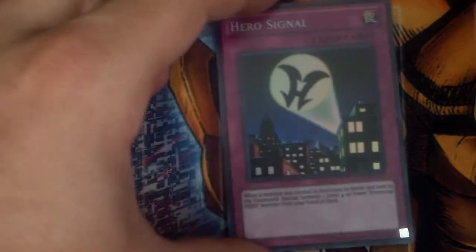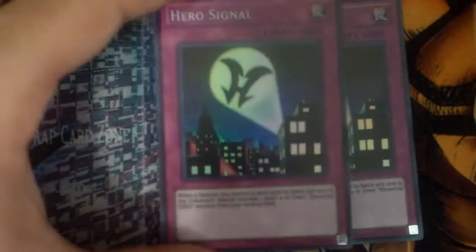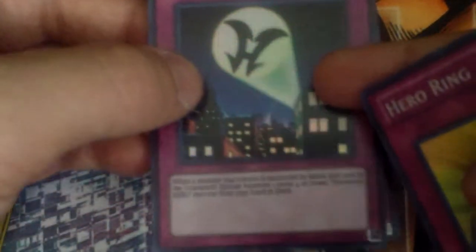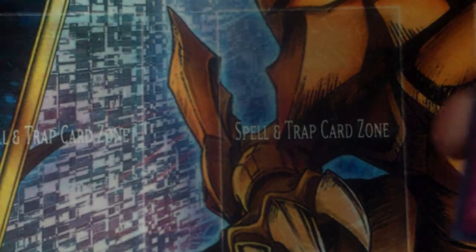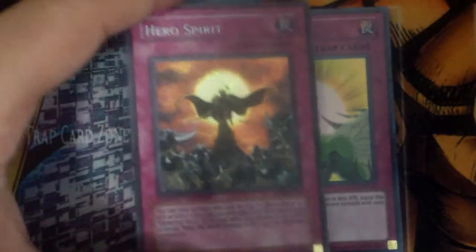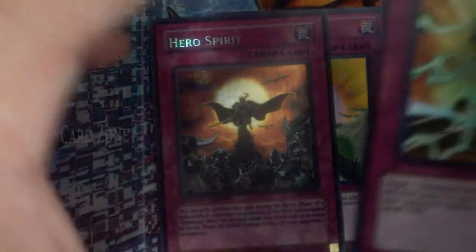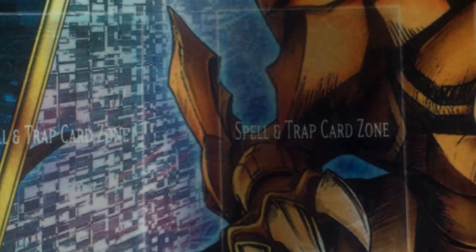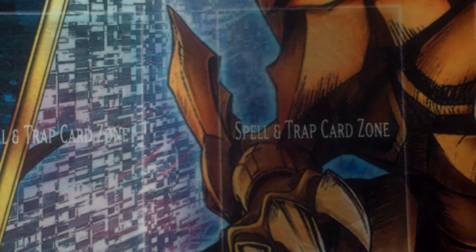And then for traps: 2 Hero Signal — pretty good, and you can get 1 Elemental Hero from your deck to your hand so that's helpful. And then Hero Ring, Hero Spirit, and Hero Blast to round up the traps.